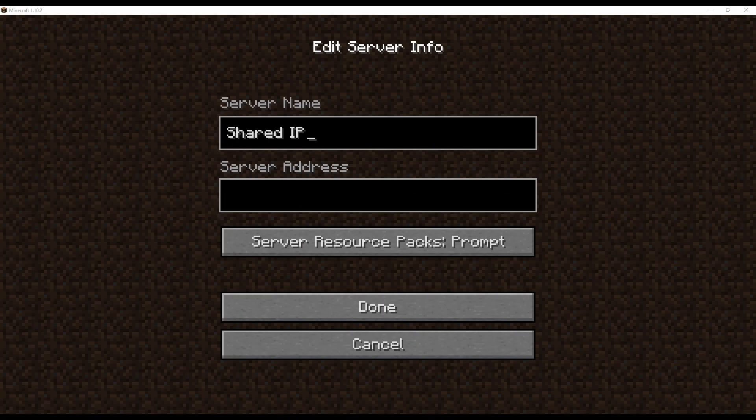Method 1: Make sure that the server's IP address is written correctly. Before jumping straight to the fixes, some affected players suggest that you should double-check the server's IP address to see if it is mistyped. Make sure that there are no extra spaces or characters in the address you typed. After you are sure that the server's IP address is typed correctly, try to access the server again to see if the issue still occurs. If the error still appears, try the next method.